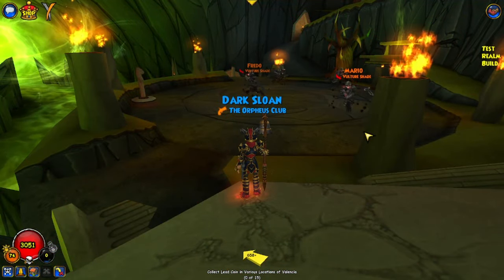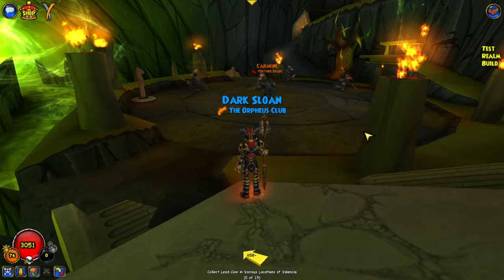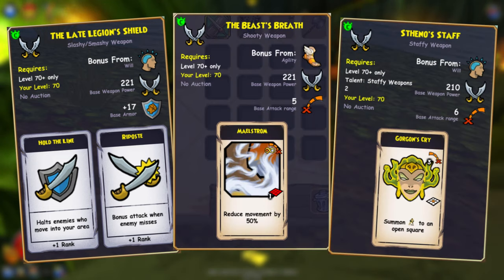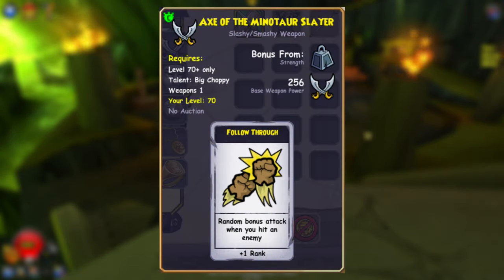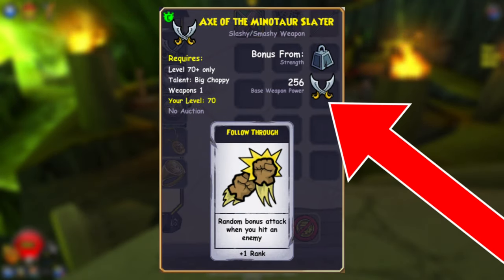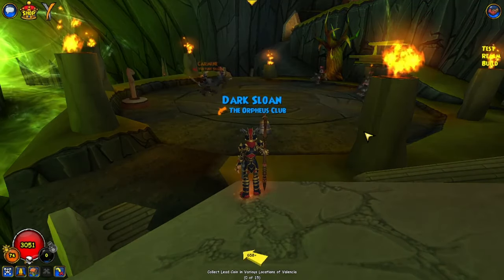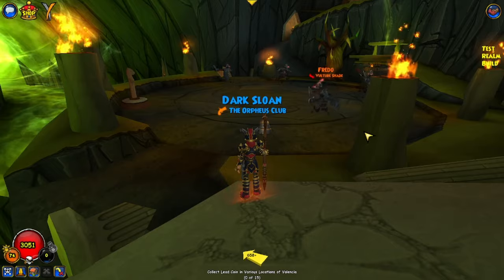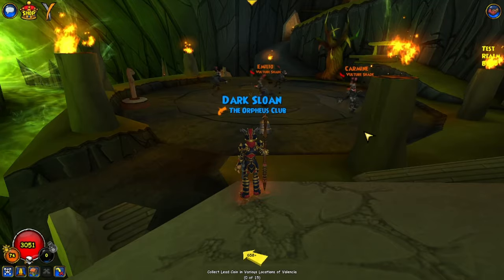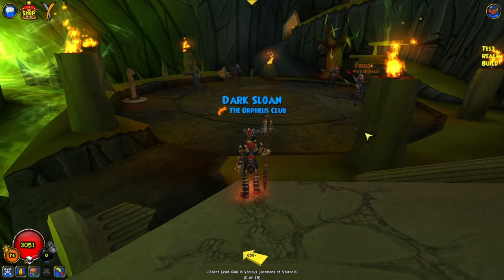Lastly, I want to talk about some of the more controversial additions to the Test Realm — the weapons they recently added as of last Friday. There's one for every class. The main two I want to talk about are for Buccaneer and Swashbuckler. These weapons are absolutely absurd. For Buccaneer, you get 256 weapon power and Follow-Through. That's essentially an upgraded version of the Axe of the Minotaur Lords, and Follow-Through 2 is now possible with Cerberus's Collar, meaning three guaranteed hits during a chain, since Follow-Through is guaranteed and can't miss.